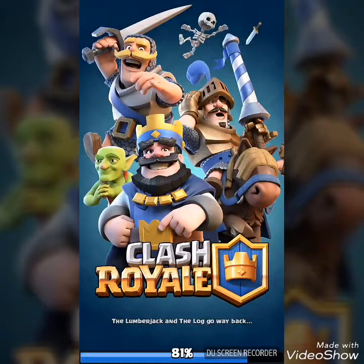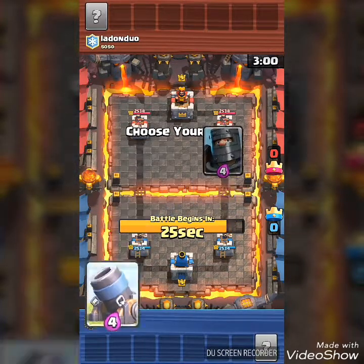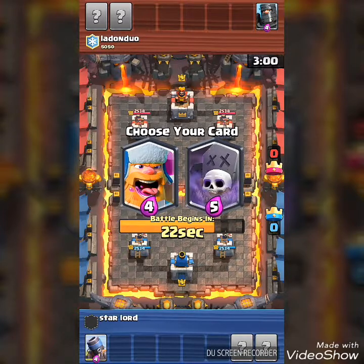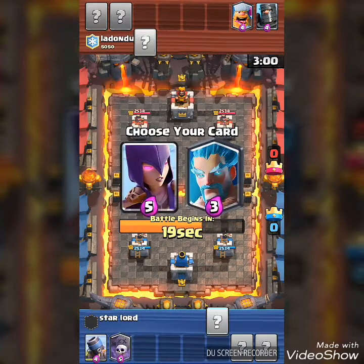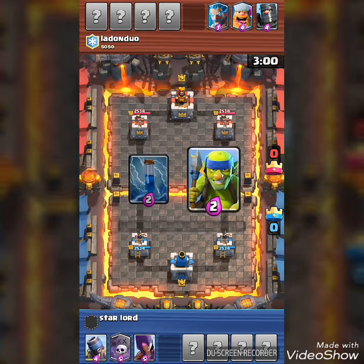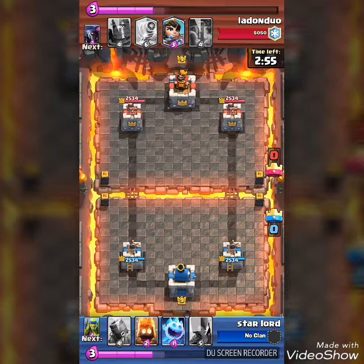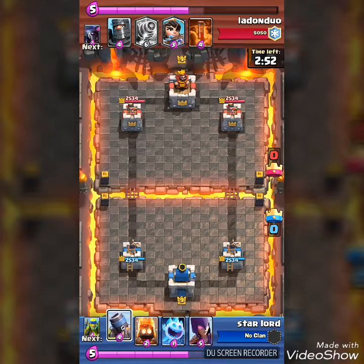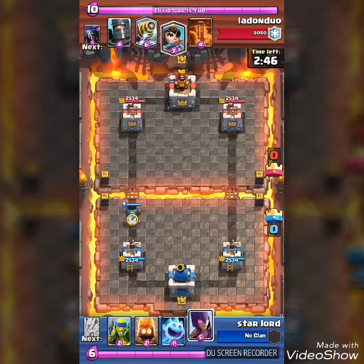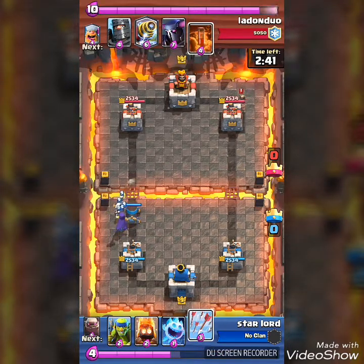So guys, this is the second replay I want to show you because this one was really hard. I took the graveyard because graveyard is really annoying, then I took the witch because I need something to counter that lumberjack. I had to take spear goblins, so I also have the zap, and he also has the sparky. Right at the start I'm going to drop the mortar, because in a double elixir challenge cheap decks are not going to work — heavy decks will work really well. He gave me arrows and took the princess.